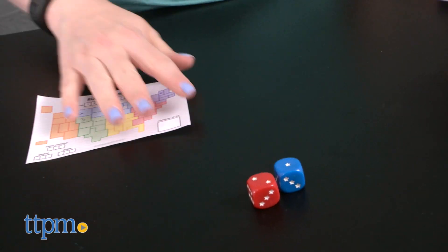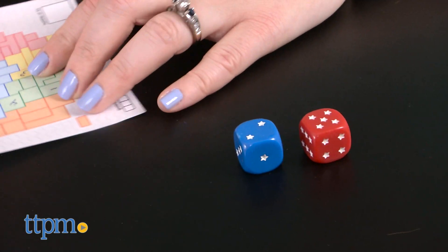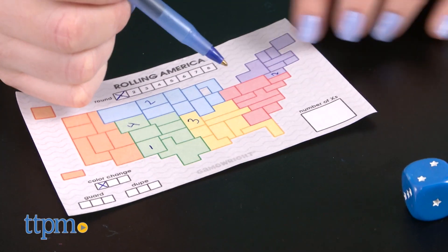When all players have rolled both dice, draw two more dice and give each player a turn rolling them. Once all six dice have been played, a round ends. Place all dice back in the bag and start a new round. Whoever fills the most states with numbers after eight rounds wins.